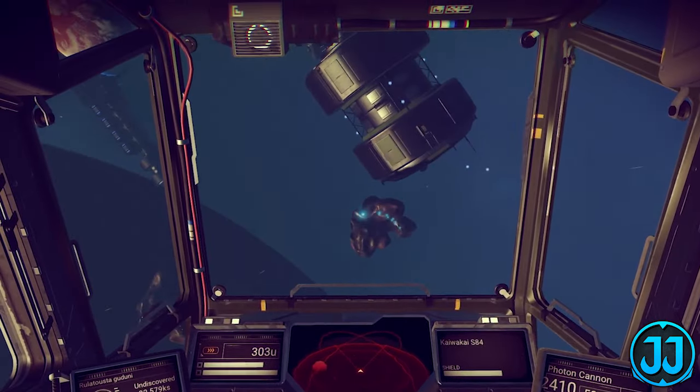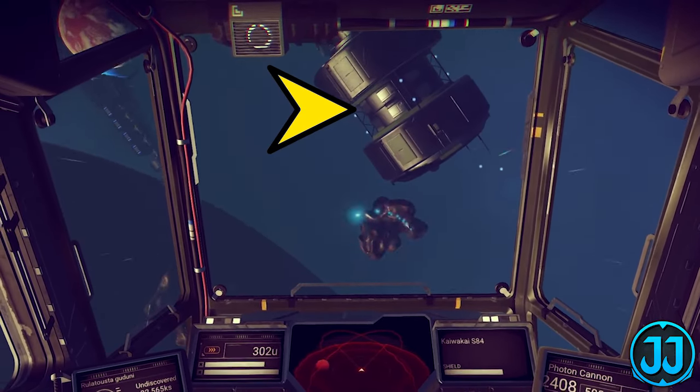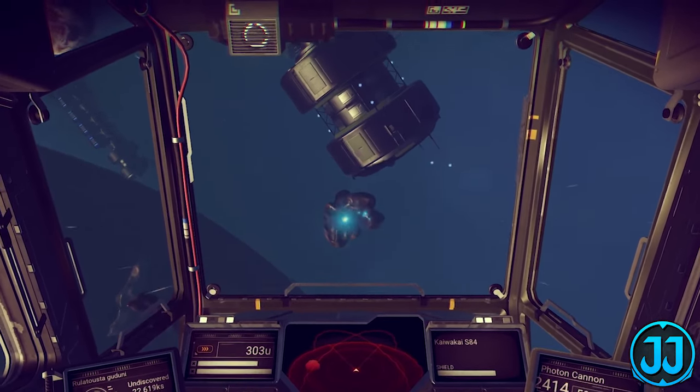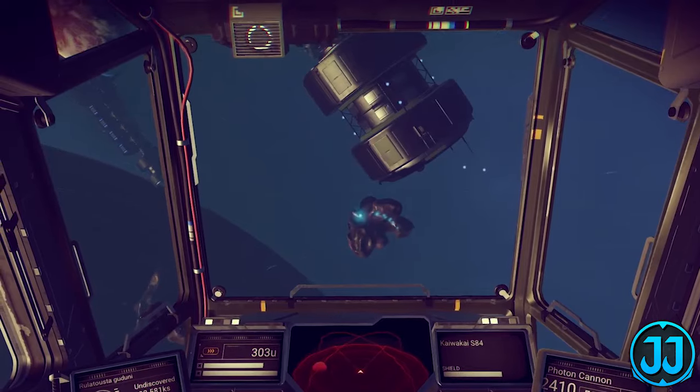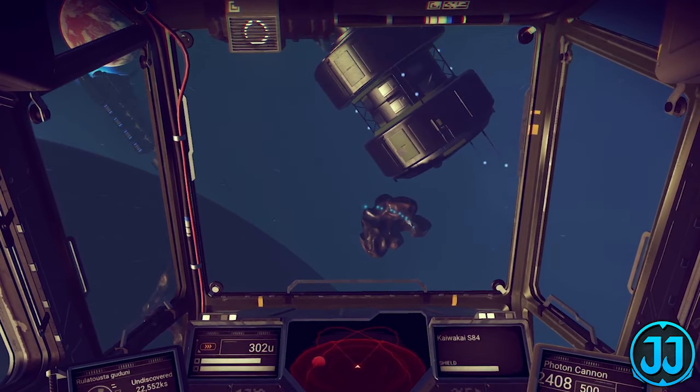Moving on, we have some space shooting — the ship is firing at an asteroid. There are also some metal containers around; not sure if that's part of a large freighter or some kind of canister you can blow up for resources. Once the asteroid breaks into pieces, we see red minerals flutter around that you could presumably fly down and pick up.